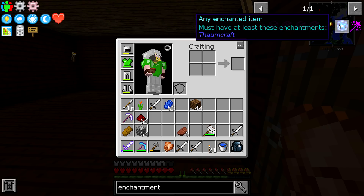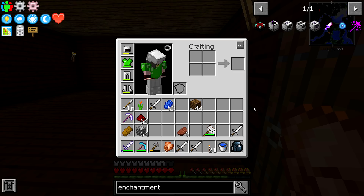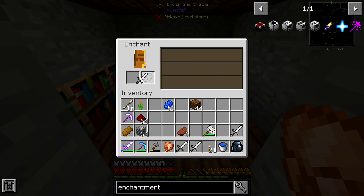Oh my god, an enchantment extractor! An enchantment applicator! Let's have at least three enchantments - I only got five of those. There's got to be a better way to accomplish that. With my feather I was able to jump over the wall.